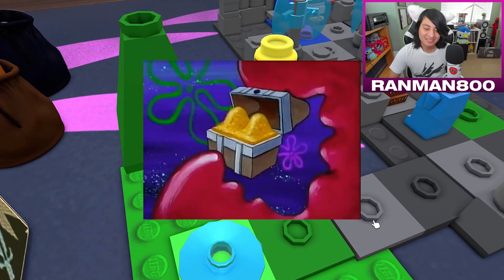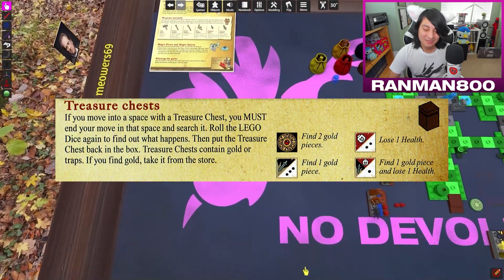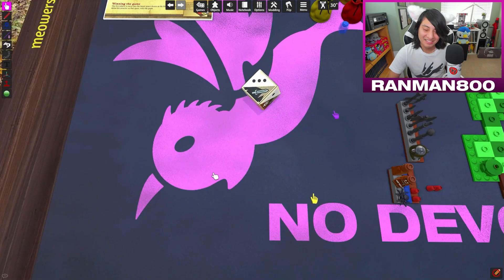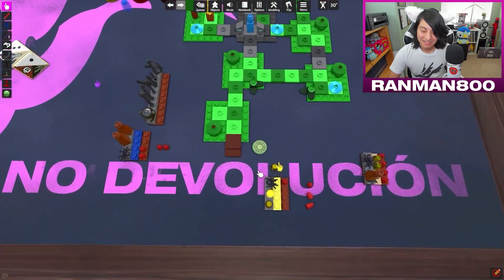One, two — the treasure chest! What's it gonna be? You have to roll the dice, and if it's a sword or heroic, you get one gold piece or two gold pieces respectively. I legitimately could die — imagine dying from a chest. One gold piece! Wow, this is lame. One of the two — GG.